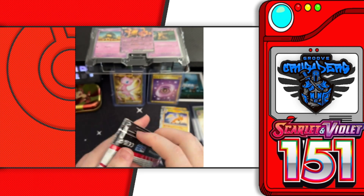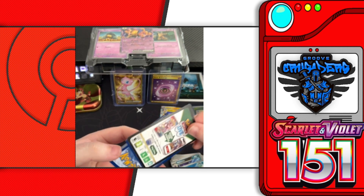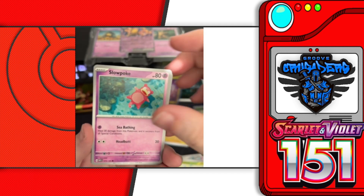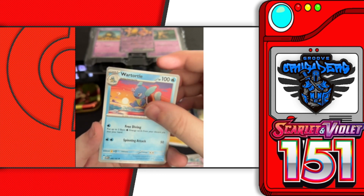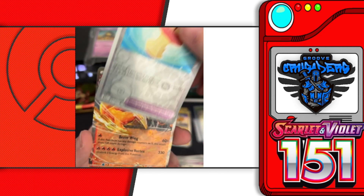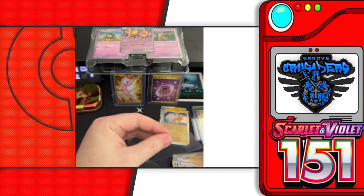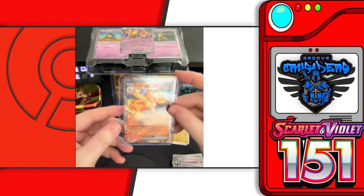Last pack for today. It sounds like our streak might be at an end here — ultra rares are called that for a reason. Final pack: Electric energy, Drowzee, Bulbasaur, Slowpoke, Growlithe, Tentacruel, Hitmonchan, Wartortle, a reverse holo Pidgey, a reverse holo Leftovers — and a Charizard EX! We did get a pretty decent hit on the last pack. Last pack magic! It's a gorgeous card, even though I know Charizard is a bit overrated — still gorgeous.